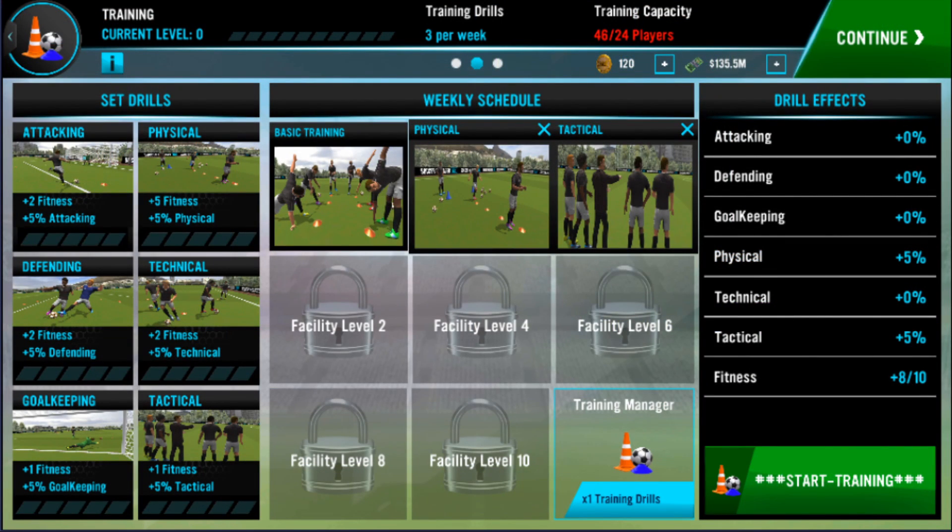If we go to the training tab, you can see we have two slots available — I put fitness and tactical for a reason. Physical basically gives you the most fitness, and that's what you want, especially in the earlier stage where you only have two slots. I also put tactical because that helps with your chemistry, so it'll boost player chemistry if they're low on squad chemistry.